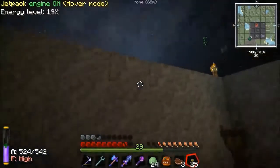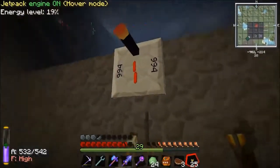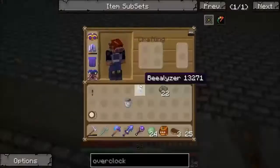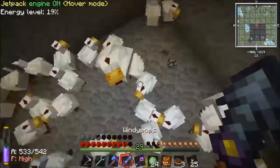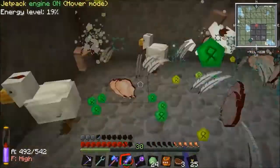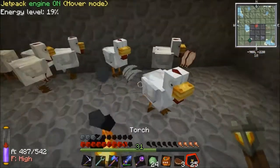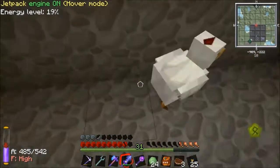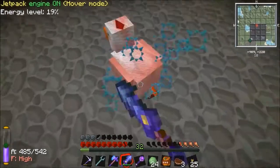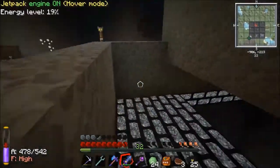He blew the transmitter off the wall! So we can't turn that on. Let's change that to chicken and turn that off. I need to make another transmitter. So here's my feather source — more feathers than I'm ever going to need to be honest. More chickens and steak than I'll ever need. As if he blew the transmitter off the wall.